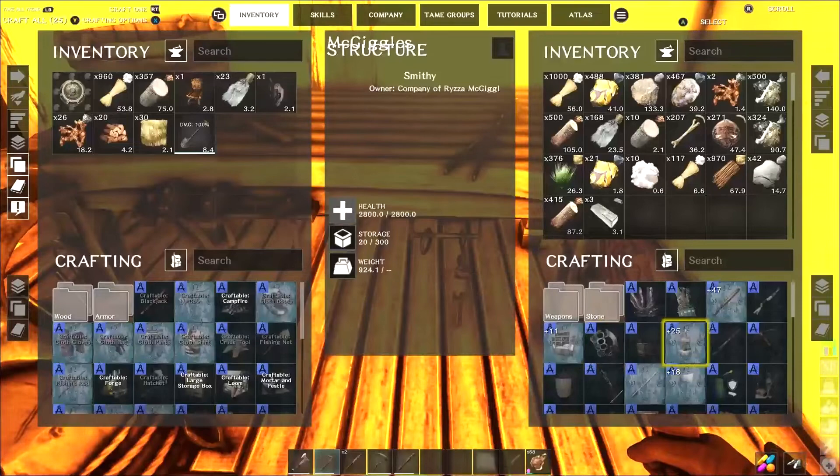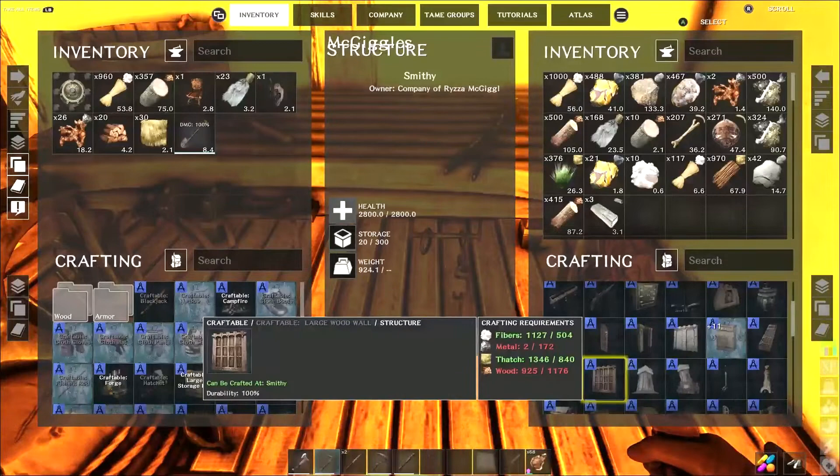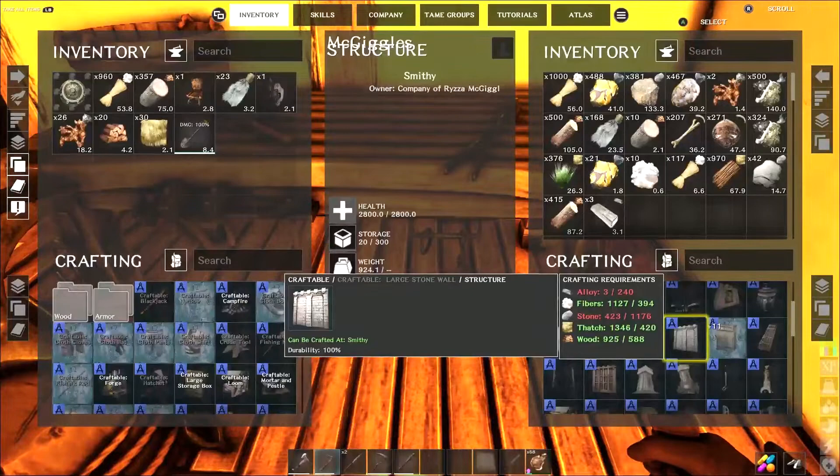Some of the recipes here — let's find one. All bigger buildings. This is alloy. 340 required.